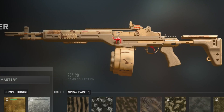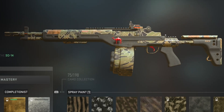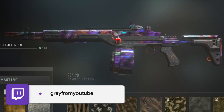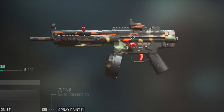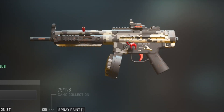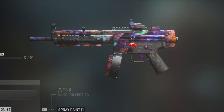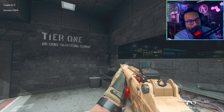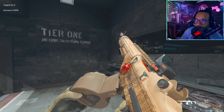If you wanted to put some camos on these blueprints, here's a look at how they cover the guns. On the SO-14 you've got Gold, Platinum, Orion, and Polyatomic. And on the MP5 blueprint as well — Gold, Platinum, Orion, and Polyatomic.